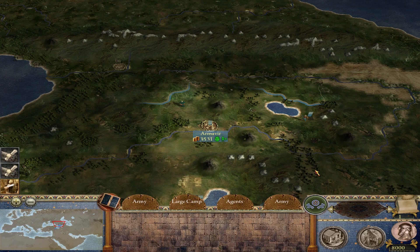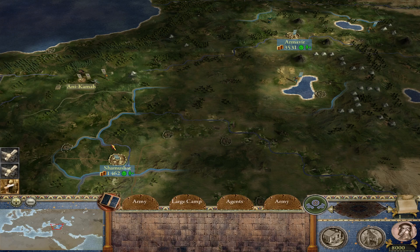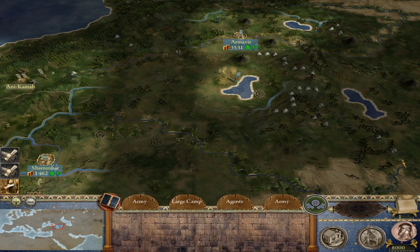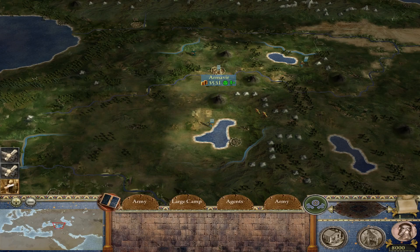Hello everyone and welcome to part one of Let's Play as Hayastan in Europa Barbarorum II's campaign, the mod for Medieval II. Armenia in EB2's campaign has two provinces instead of one like in EB1, so we actually start out making a bit of a profit rather than going into severe debt before conquering any provinces.